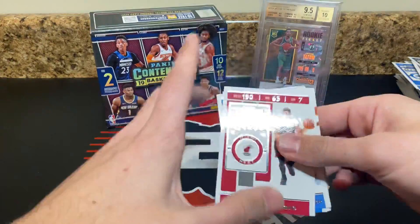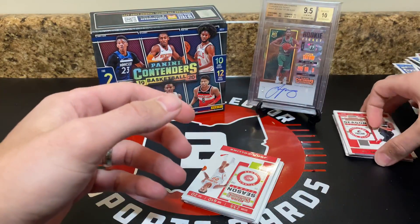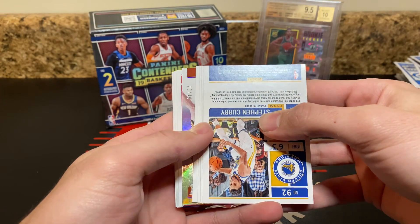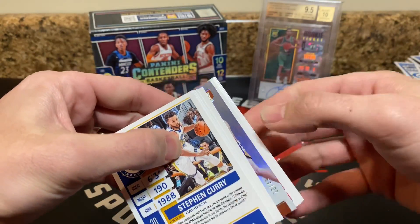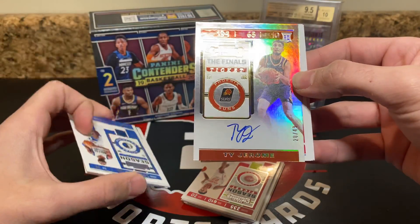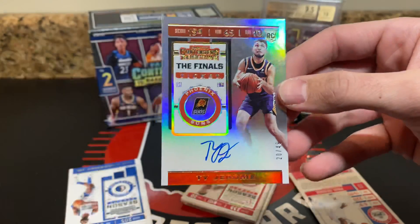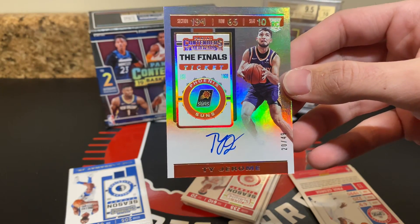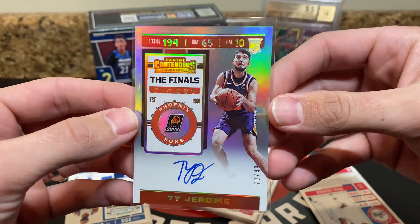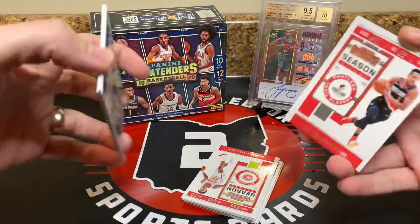Dragic, Shea, Isaac, and AD. This one's got orange — I don't know who this could be, Cam Johnson maybe. It's numbered /49. Looks like Goga — nope, Ty Jerome. Finals ticket, 20 of 49. Ty Jerome, on-card auto, 20 of 49. Hey, at least it's a numbered auto. Not necessarily the rookie we're looking for, but still take it.